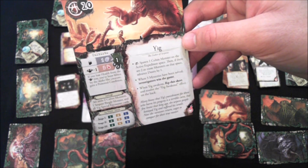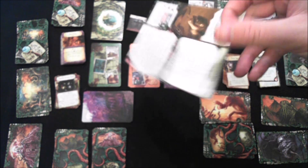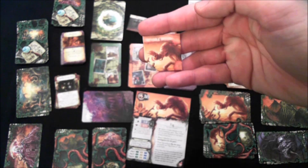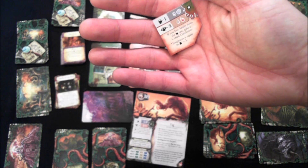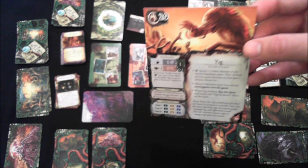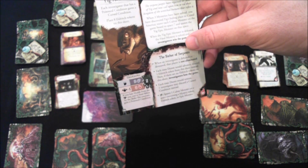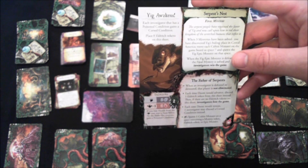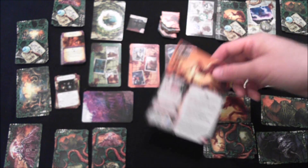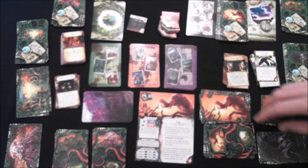If you solve three mysteries you win, but if doom runs out you have to flip Yig over and fight him. This spawns the Yig epic monster token onto the board, and he is not an easy customer. Because his doom track is so low, it's very probable you'll have to fight Yig himself. His flip condition does give you some time — the number of elder tokens you place is a bit higher — but you still don't want to let that happen.